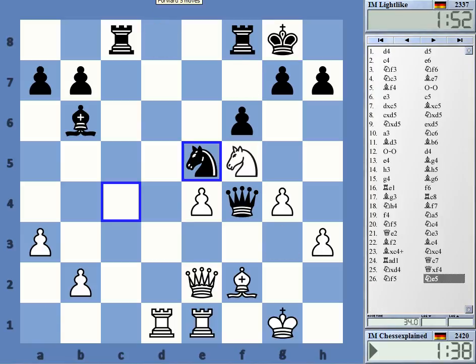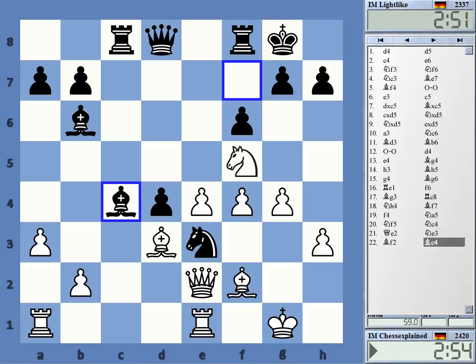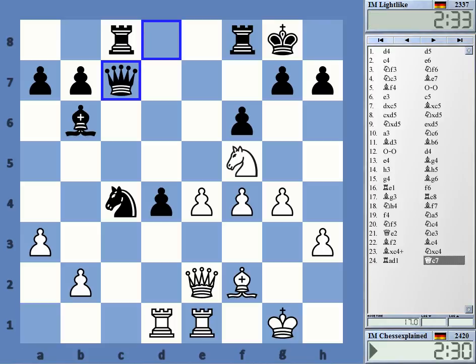The worst part is that actually any of this happened, because this position here is just good for White, I think. Queen c7 is actually still okay for him — yeah, it's really okay.